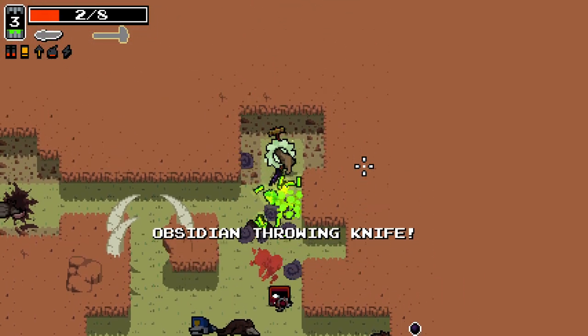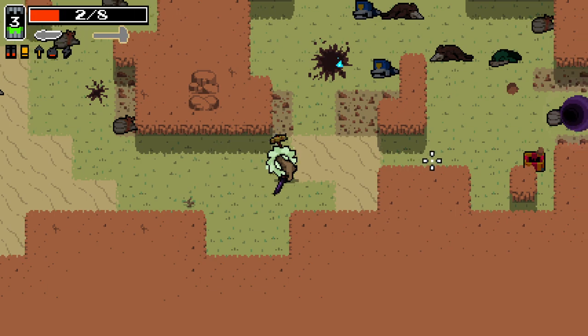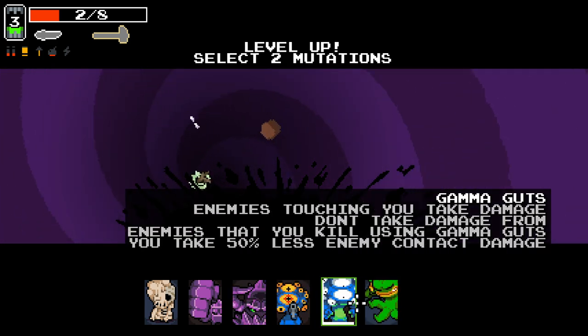Obsidian throwing knife — I've not really used this before. We accidentally destroyed the goddamn cursed skull — not my intention. Obsidian throwing knife I'm interested in. I wonder if it could get herming on it or something — be kind of insane.